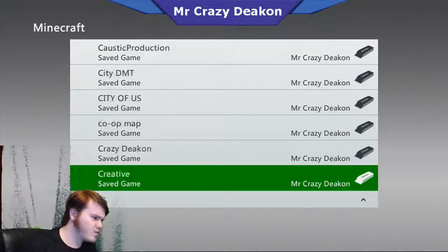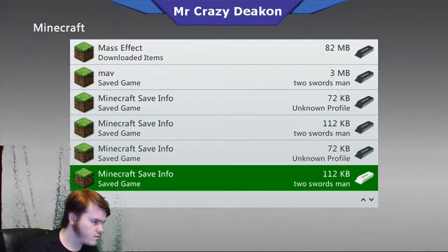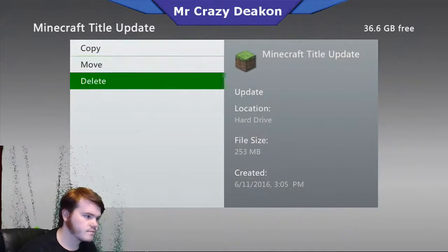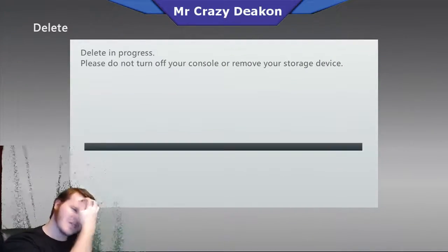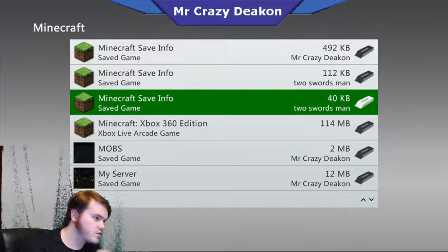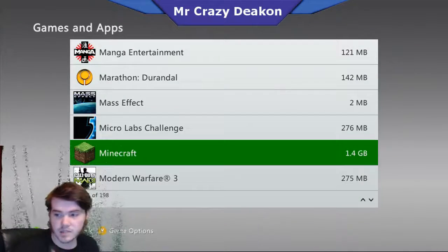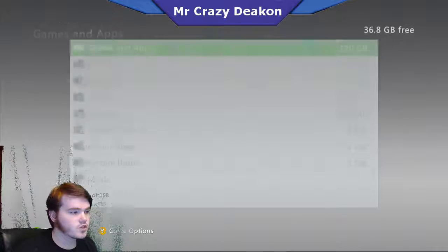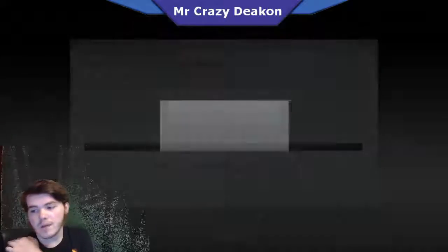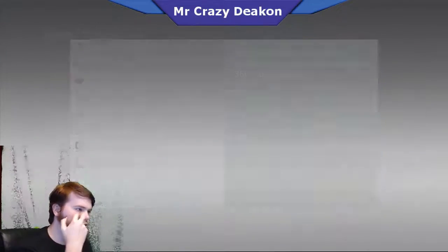If you go down to Minecraft, the save info - if we just delete this update to the game - it should revert Minecraft all the way back to nothing. It should just delete Minecraft back to the very first version, because that's the system update, that's the version of it. We deleted the content cache, and just to make sure, we're gonna clear the system cache. This is how it used to work, but I didn't know they had the actual update stored in Minecraft in the storage on the old 360.